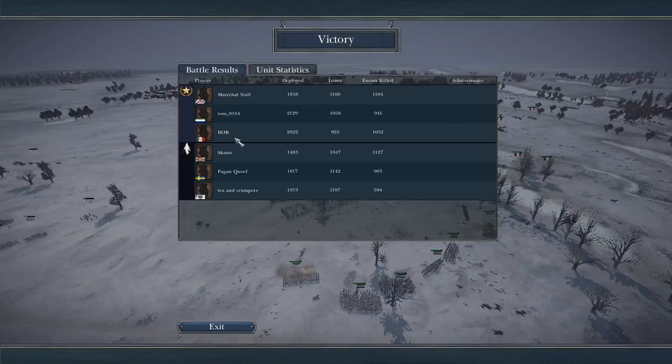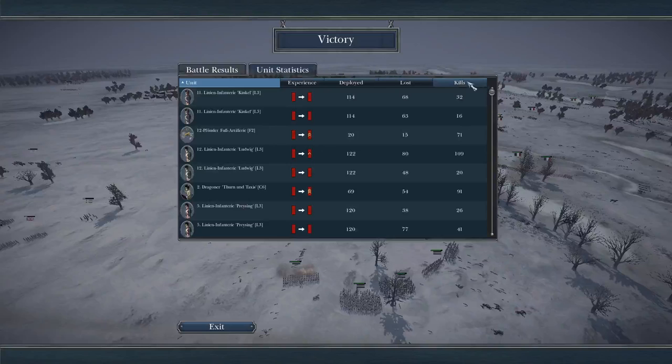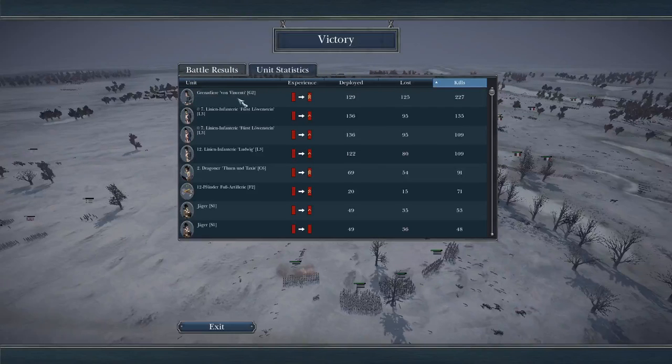A victory for the French and German forces! This battle was sent in by Marshall Null — thank you to him — and it was an excellent battle. Bavaria did really well but unfortunately lost the most troops out of any faction. The Confederation of the Rhine lost the second most but also deployed the least troops, and got the most kills — make of that what you will. Well done to all the players: Marshall Null, Tom, Bob Scan, Pagan Queef, and Tien Crumpets. They all fought hard till the very end.